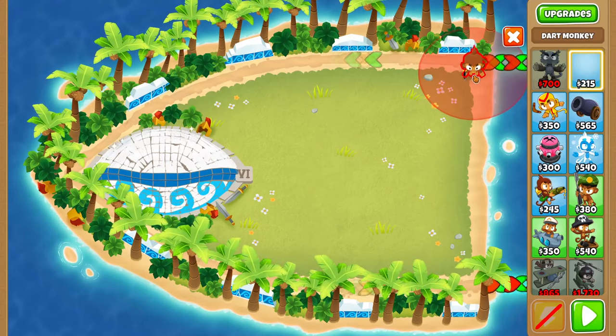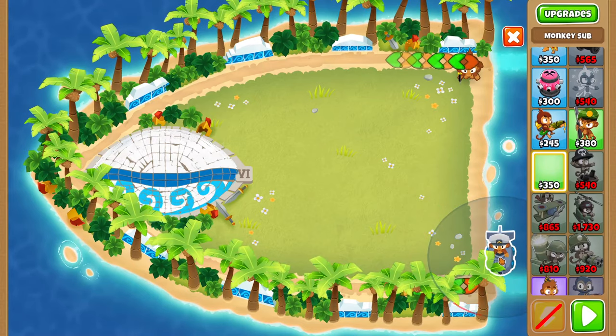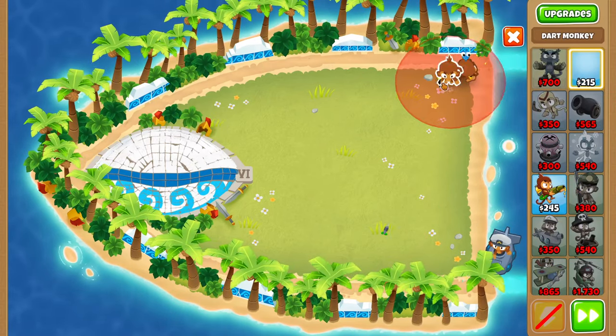Start off by placing a dart monkey in the top corner, and also place a sub down at the bottom of the track, then press go. Then buy a second dart monkey next to the first dart monkey.